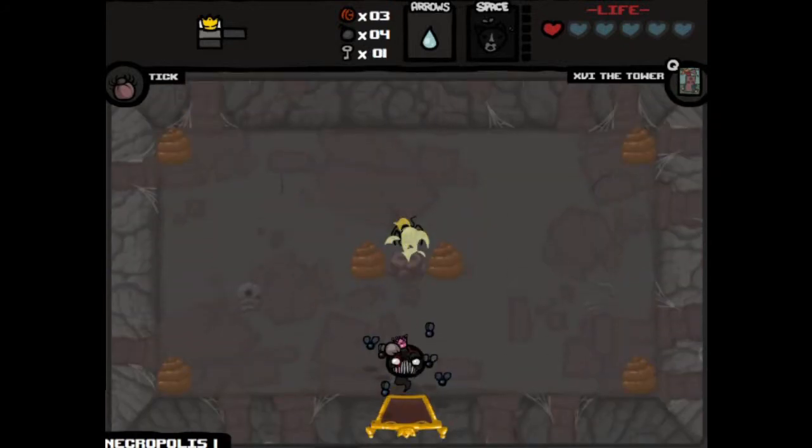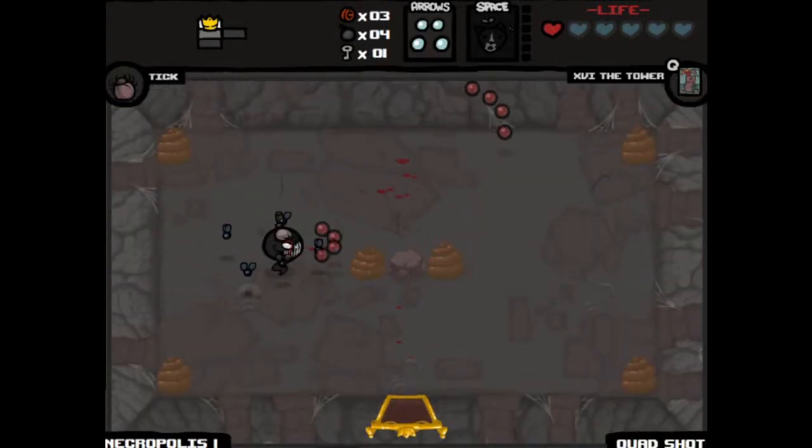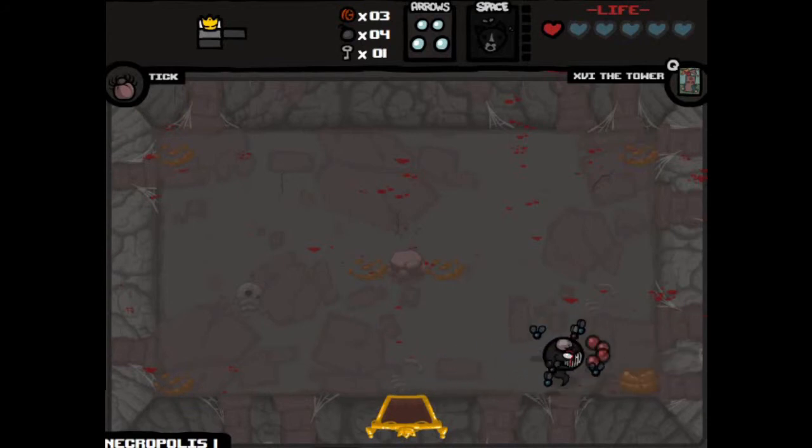We got a key, so we'll go ahead into our item room. Mutant Spider — this will give us quad shot. This will be nice. Shot speed is down a little bit, but still we're doing pretty decent damage, so I'm not too worried about it.